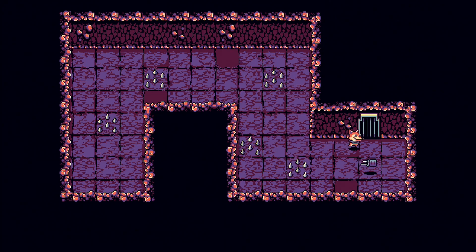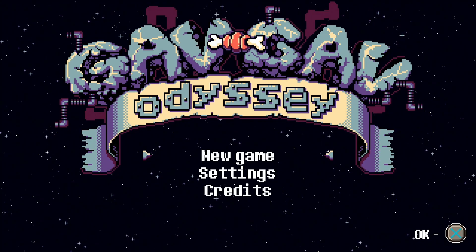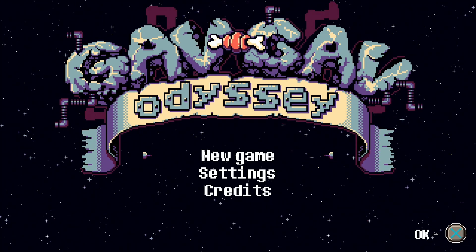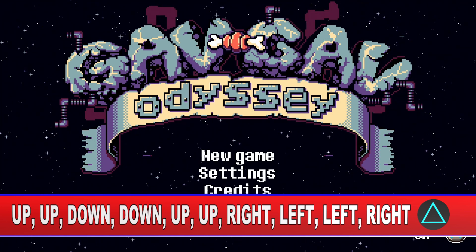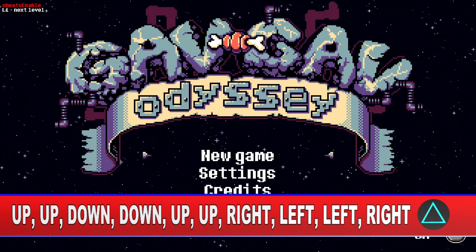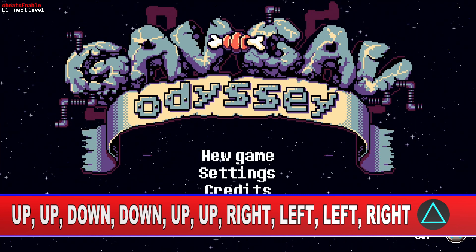We do not really need to play the game to get the platinum because there is an easy way to get all the trophies in 2 minutes. So if you want the platinum within 2 minutes just enter this cheat code in the main menu. If you play on Xbox press Y instead of triangle. If done correctly you should see cheats and neighbor in the top left corner.